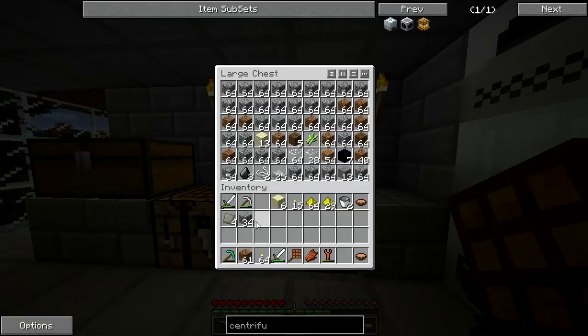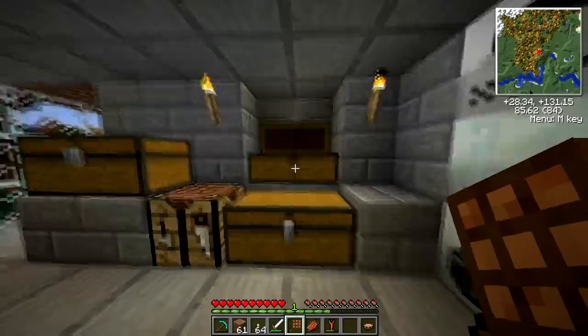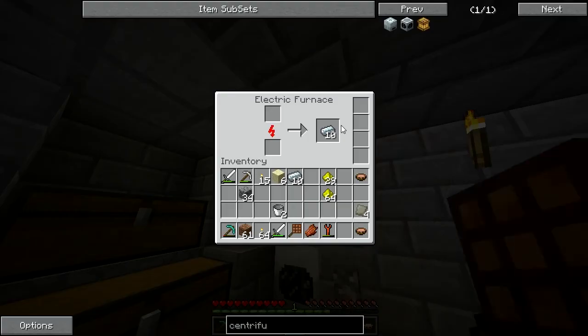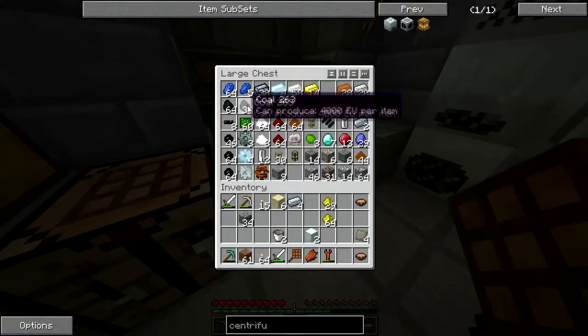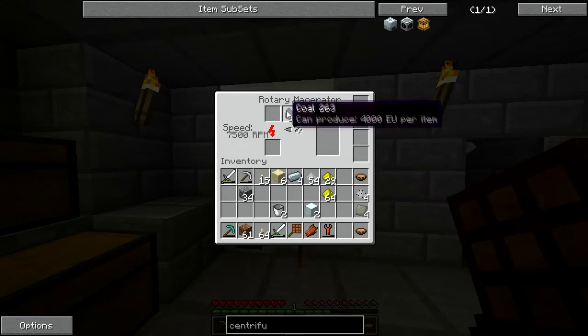I just needed more energy, because the rotary macerator when it's on and up to speed still takes a bunch of energy, but it's insanely fast — really fast, which is awesome. What I need to do now is build my centrifuge. I've got some alloys ready and the glowstone I needed for the advanced circuit. Now I'm going to macerate this iron ore, which is going to take no time at all.